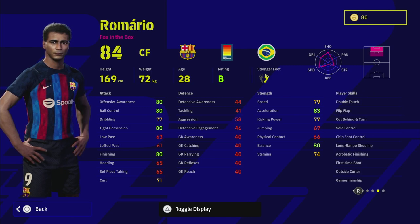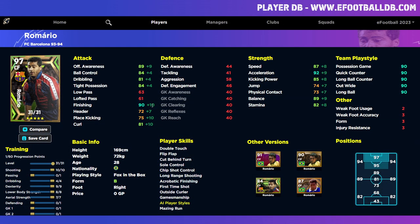He's very similar to Mbappe. He's got Wavering Form, Double Touch, Cut Behind and Turn, Sole Control, Chip Shot Control, Long Range Shooting, Acrobatic Finish, and First Time Shot. He doesn't have One Touch Pass, so I would definitely recommend giving that to him in additional skills. We will get into that in the training guide — I'm going to be telling you which player skills to actually add as additional skills.